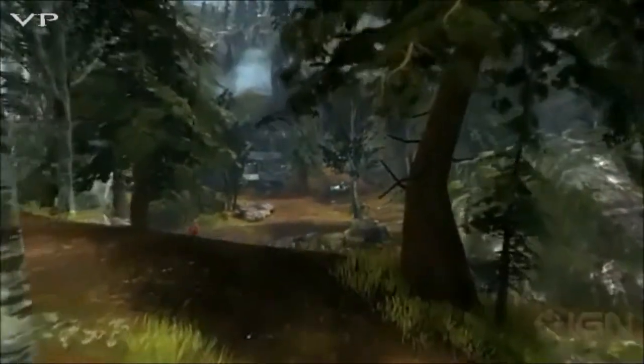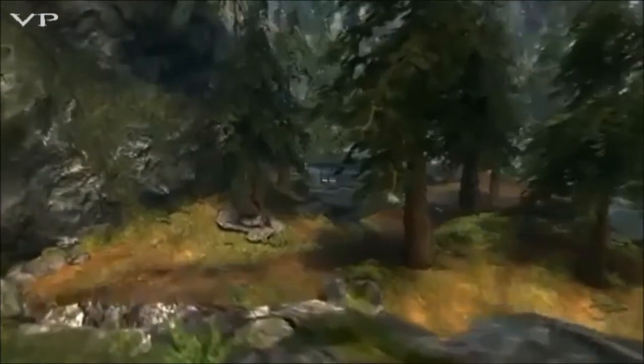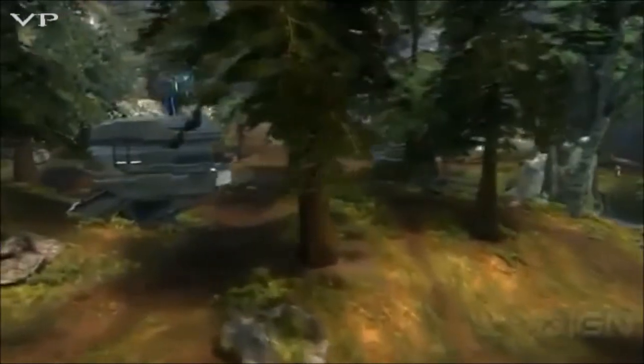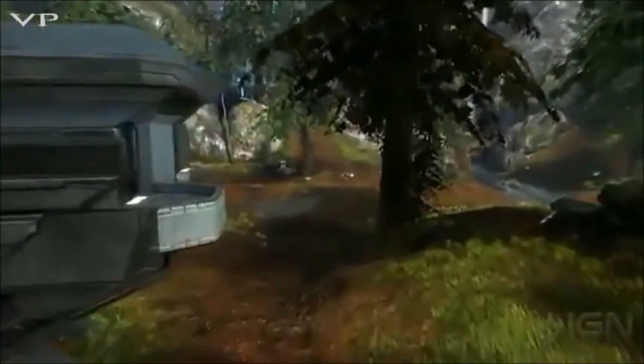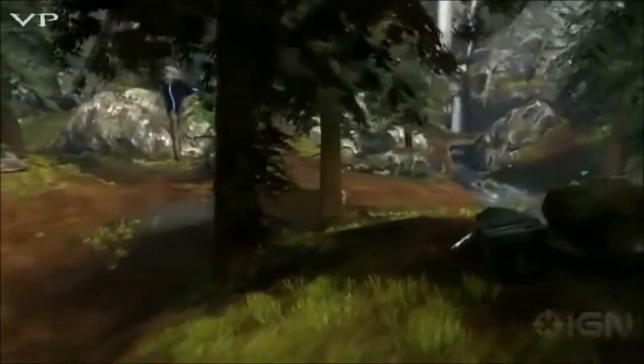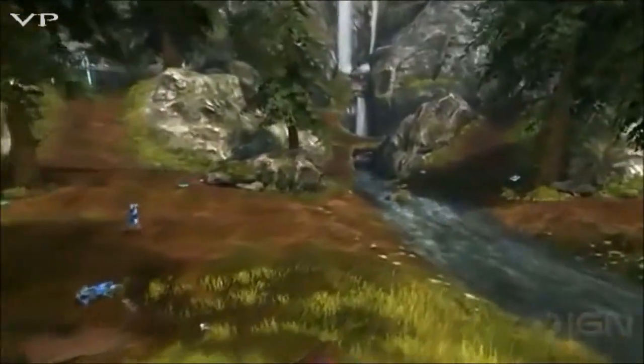We've got warthogs on each side at each base, and you've got a warthog in the middle as well. This is a pretty big space, but with a lot of opportunities for shortcutting your way across. There's always a lot of action — you can sneak up here and hopefully pick off some guys from a distance. We've got a lot of on-foot action here, some jetpack too. You might want to grab a warthog next time — you might be more successful.